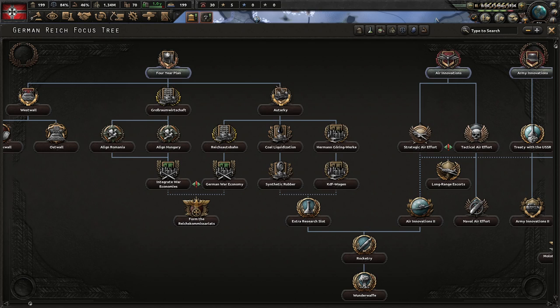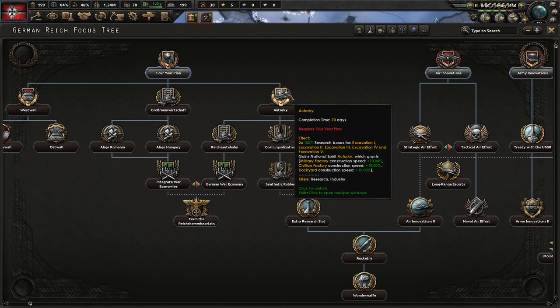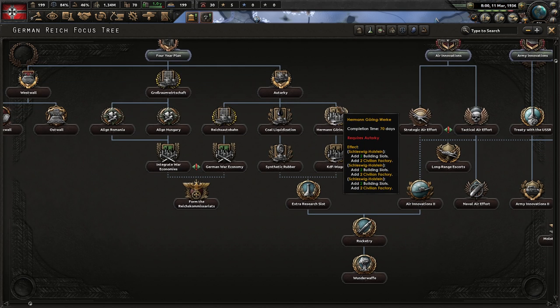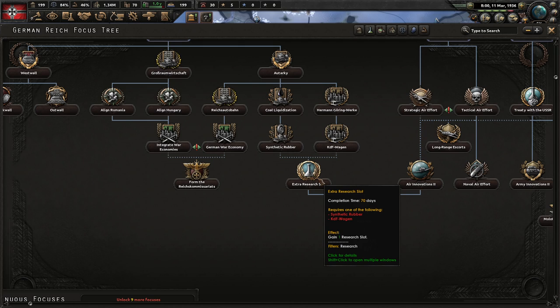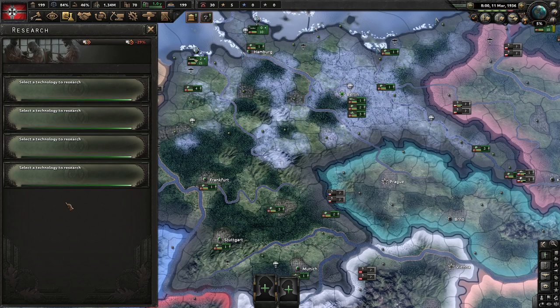The next focus badge is Autarky, which gives you bonuses to excavation — you won't really use that immediately, but it comes in handy later. What you really want to get to is the civilian factories from Herman Göring Work and KdF-Wagen, giving you a total of 12 civilian factories. Then we're rushing down to the extra research slot. Remember, the Soviet Union only starts with three research slots and Germany starts with four — this focus gives us five.